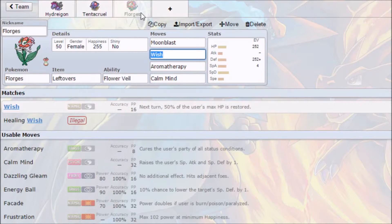That covers our weaknesses really nicely. Florges is weak to Steel and Poison, both resisted by Tentacruel. Tentacruel is weak to Electric, Psychic, and Ground — all covered by Hydreigon. And Hydreigon's weaknesses are covered by the other two. So that's a nice core.